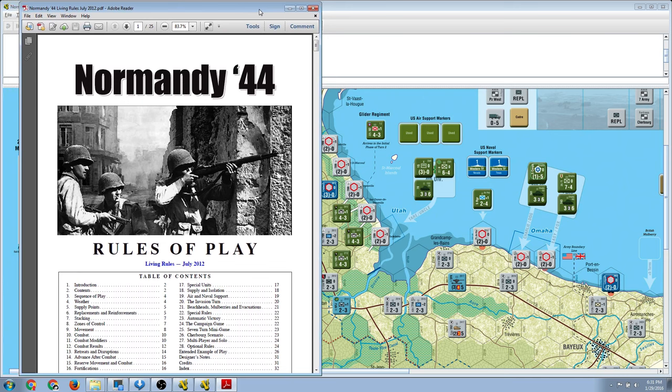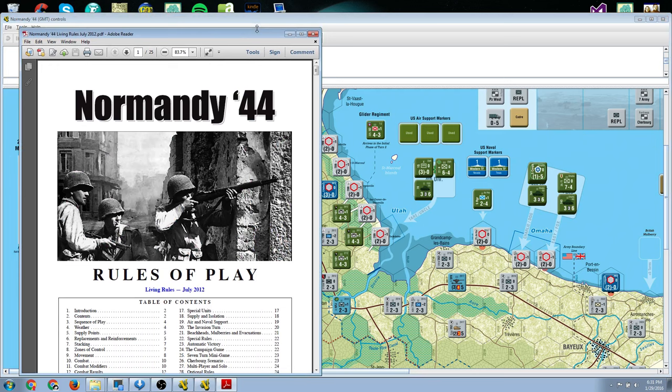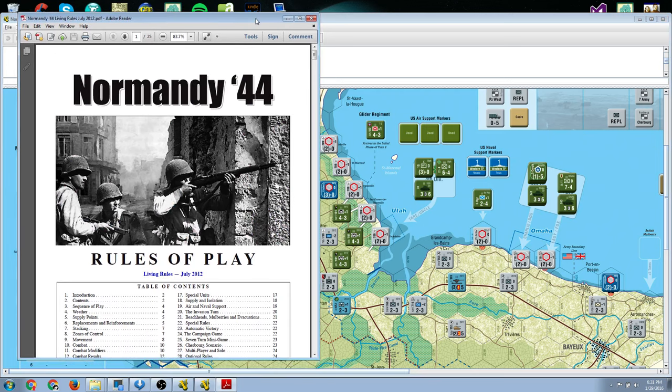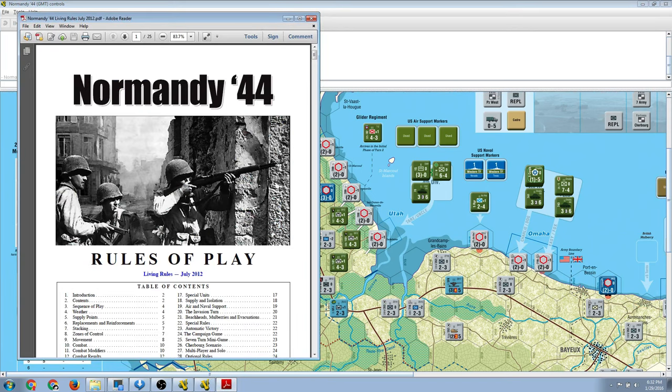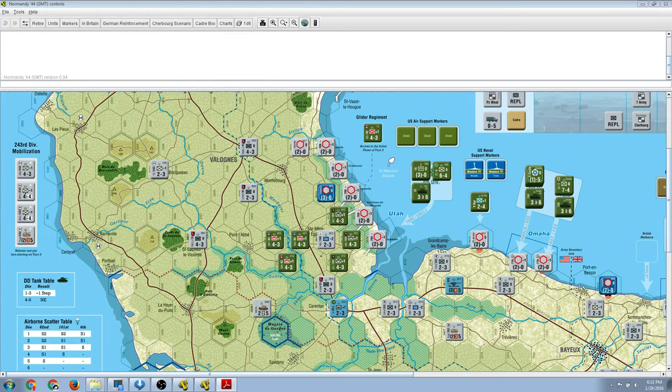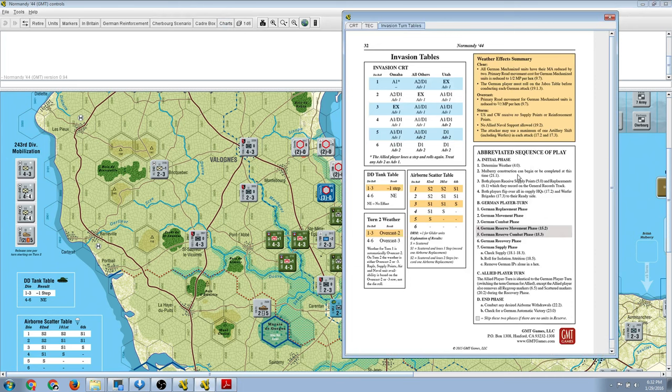Some folks seem to feel like it's a secret that Normandy44's rulebook is on GMT's website, but it's on GMT's website. I've got a PDF copy of the rules, which I'll keep off screen. And then I will open up the charts here. Here's the sequence of play. On turn one, this initial phase is replaced by a special invasion phase. And then there's a German player turn, an allied player turn, and then the normal end phase.